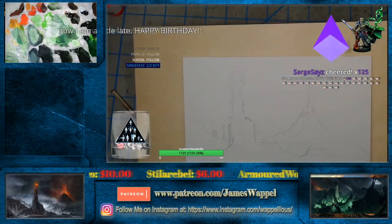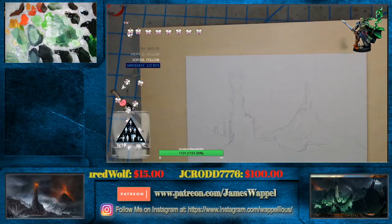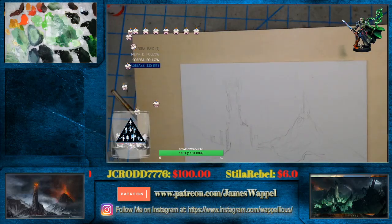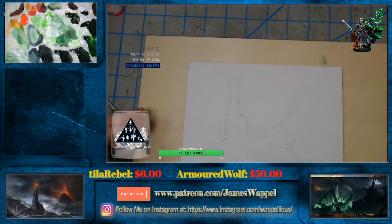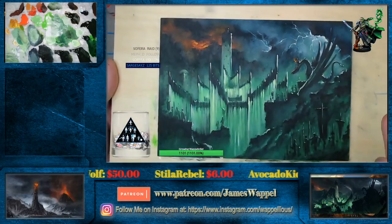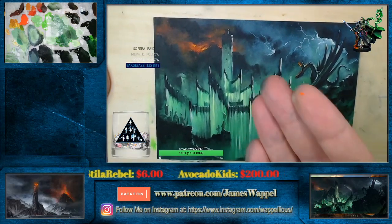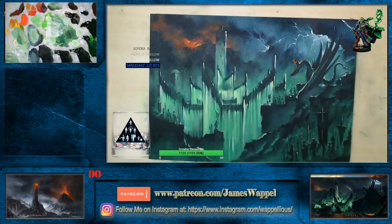We restocked — I forgot to put ice in there, but at least it's restocked. Thank you so much, Sarge. So there's little Minas Morgul. Very fun, right? Nothing like a big old sickly green evil tower with evil critters all around. Very heartwarming.